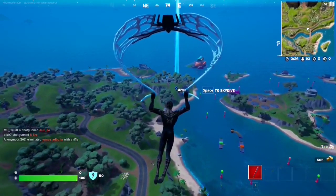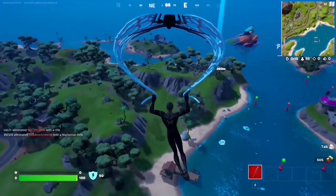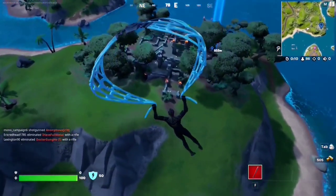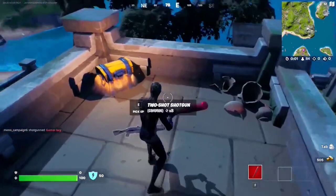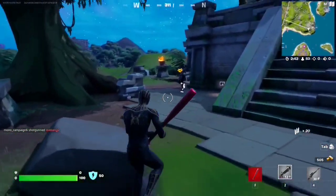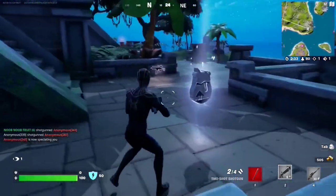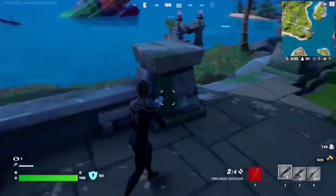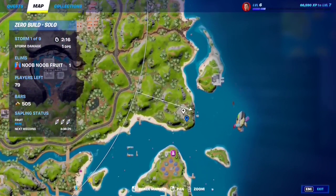For this Snap quest, you have to collect tower tokens at the Ruins — this is the POI called the Ruins. Make your way over there. It's a very small POI so tower tokens are very apparent. The first one is literally in the middle. Tower token number two is going to be all the way over here. Tower token number three is going to be all the way on the other side, next to the water. You can just collect them all.